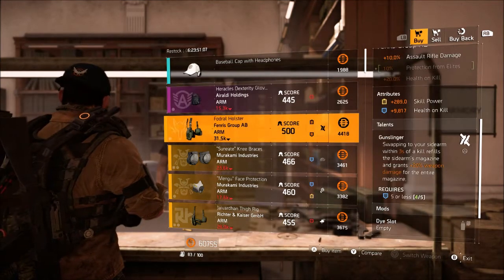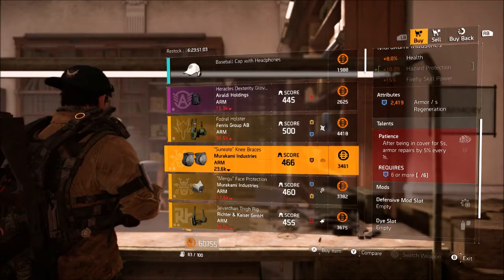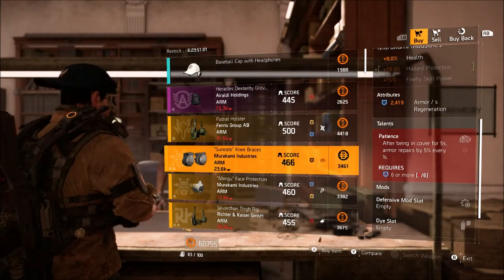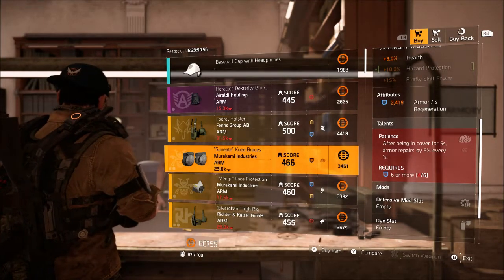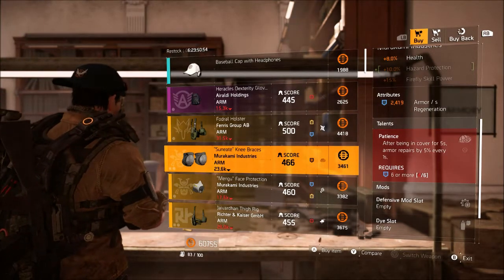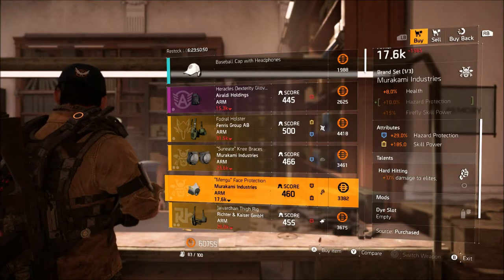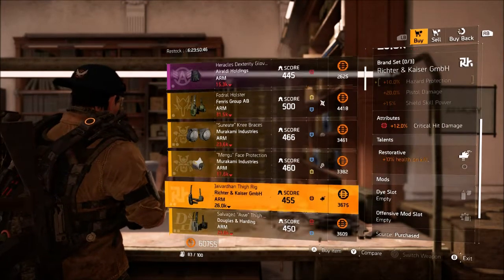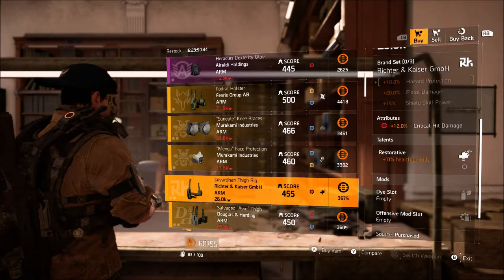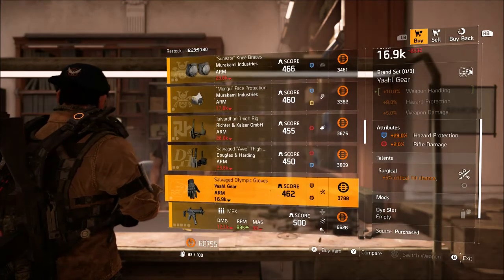They are selling Aralde Holdings gloves with 9% marksman and rifle damage — useful for a rifle build or sniper build if you're really trying to use the Nemesis or M700 and make a build for the raid, or just a headshot build in general. Here's the mask — it has hard hitting on it, so if you're trying to make a hazard protection skill power build you could use that. They're also selling a Richter and Kaiser holster and a D&H holster with crit chance and crit damage.